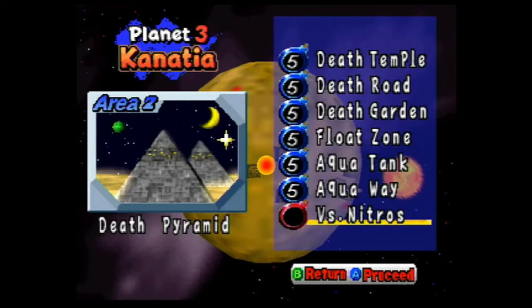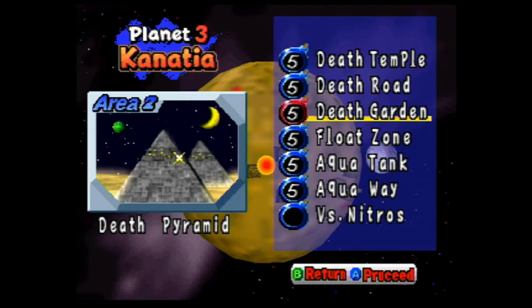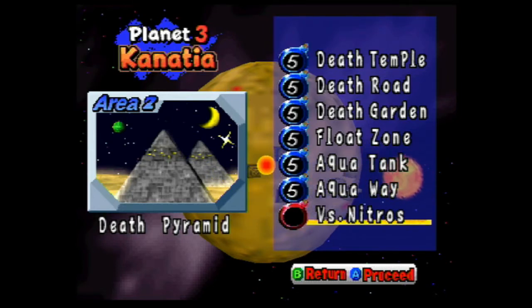Best way to clear that stage: just go through the monster's body twice and you should get enough points. There are also two health bars at the end you can find. We're in space by the looks of that map — look at that, we're in space! So we went from the entrance to the middle area — Death Garden on the side, Float Zone on top of the pyramid, the water tank just below, and we're in space in the second pyramid. Let's fight Nitros in space!